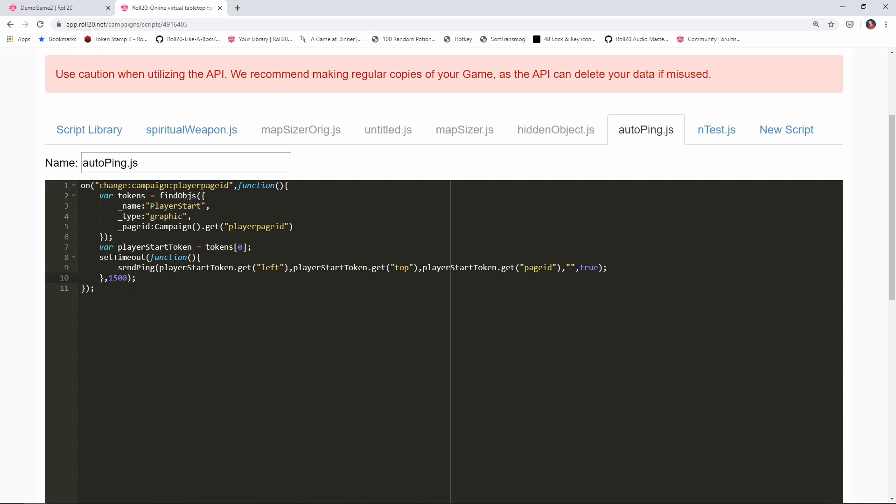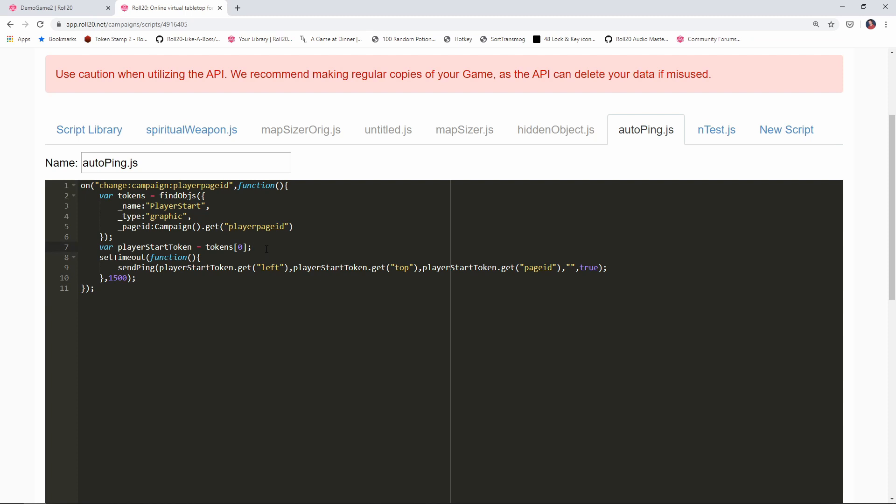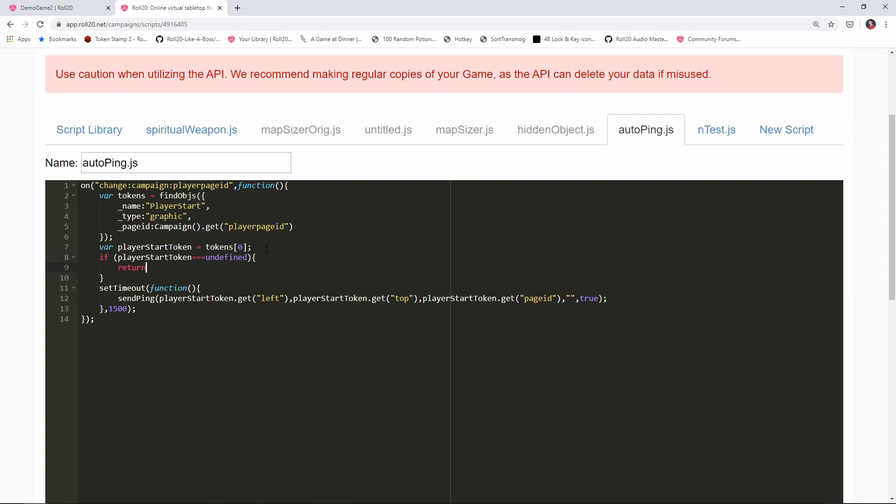Before that, we need to put a little error handling into the script. Let's say you've changed the page to one that doesn't have a player start token — maybe a campaign landing screen or a break screen. There probably won't be a player start token on those pages, and the script would cause errors if it went looking for a token that isn't there. So we say: if (playerStartToken === undefined) { return; } — if the token isn't found, we just jump out of the function completely and avoid failures.